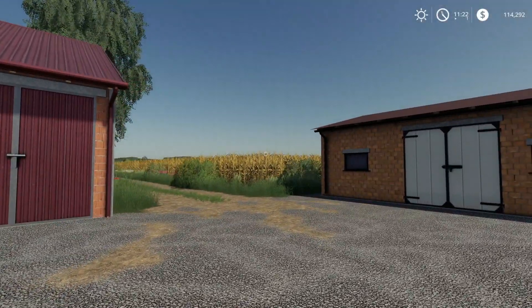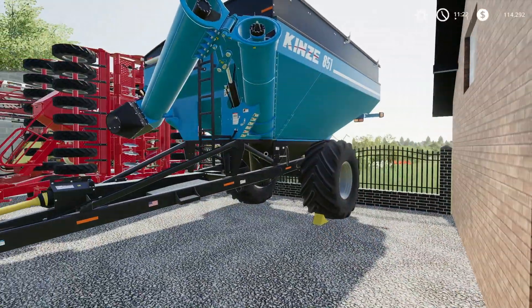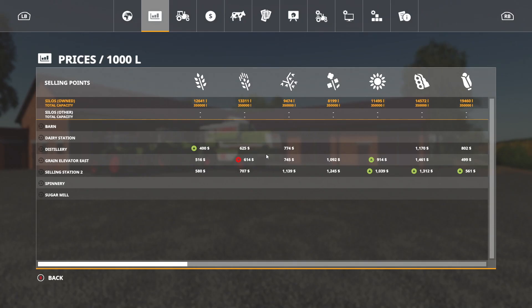Today I also bought a McKenzie auger wagon — I think this is the small one, the 30,000-liter one. That's what I'm going to use to transport my greens and stuff. Speaking of greens, we've got quite a bit in storage.